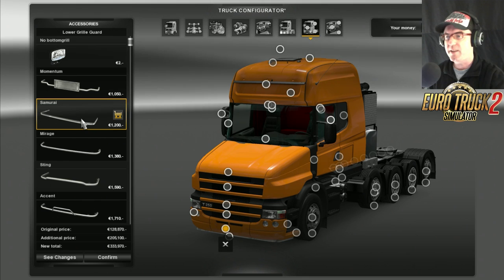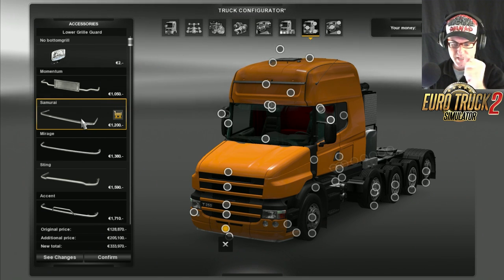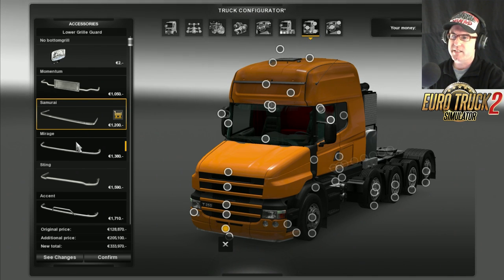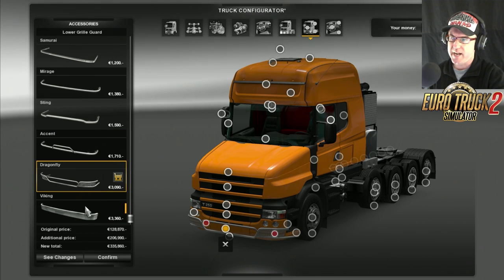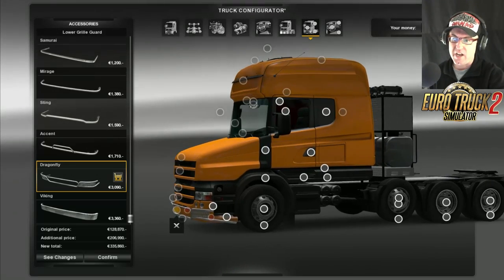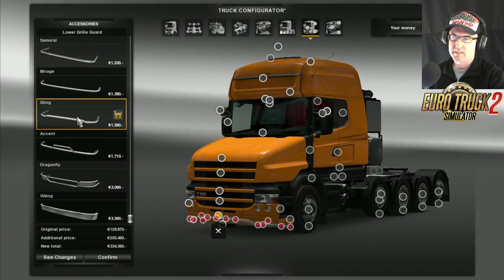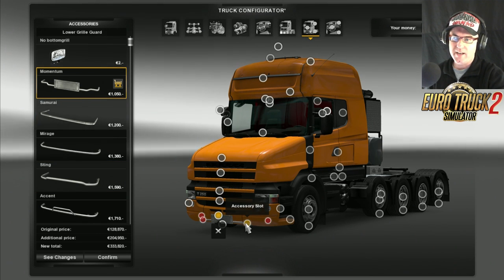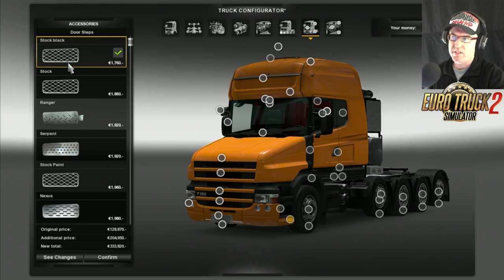It's basically got the same accessories as the Scania R, and so it should. There's the Sting, the Accent, the Dragonfly, the Viking - see how they all fit really really nice. I'm going to go to the number plate. I like the number plates. You can go and put lights on here if you wish.